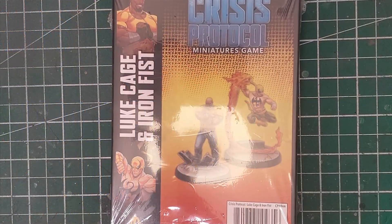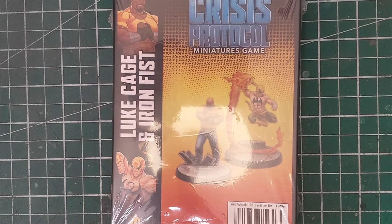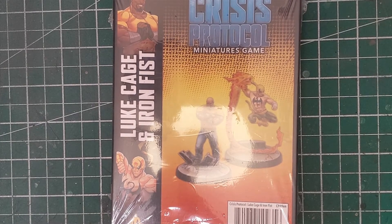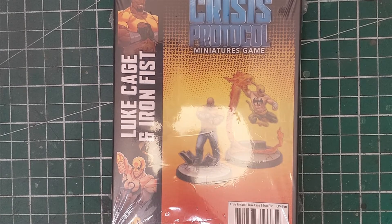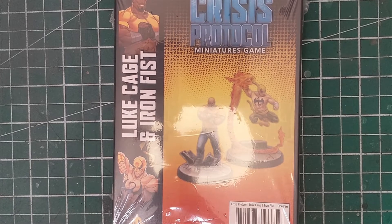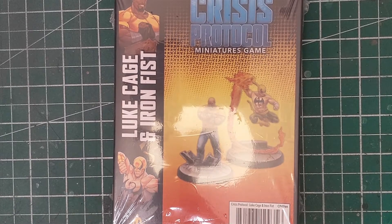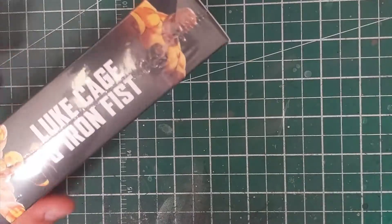Hey, what's happening wargamers, welcome to another Tuesday video. We are back taking a look at more Marvel Crisis Protocol, and this week we are going to be taking a look at Luke Cage and Iron Fist, the Heroes for Hire, part of the Defenders, and pack 49 for this wonderful game. If you like these videos, be sure to hit that like and subscribe button and leave some comments below.